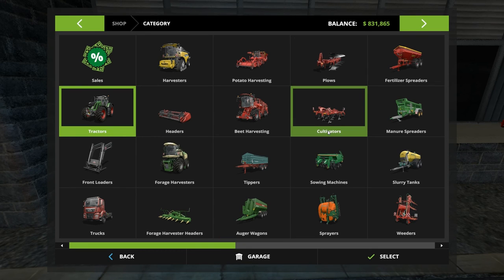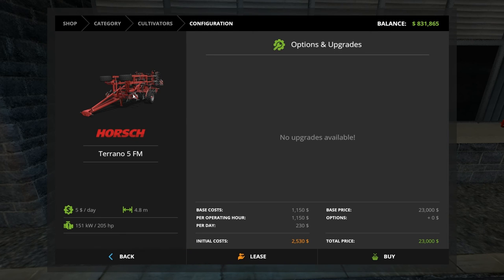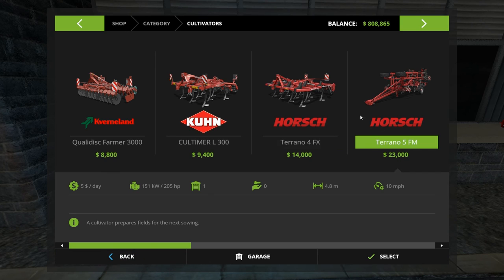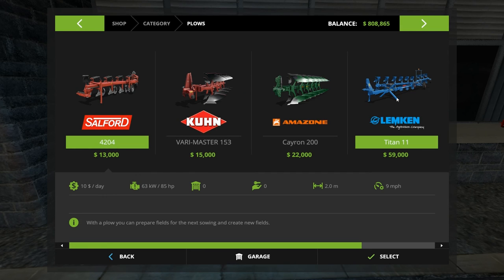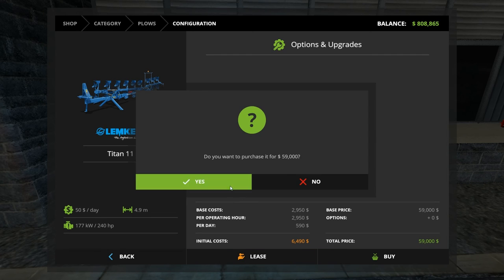So I would say the cultivator is a must, and I'm thinking this guy. Let's hook that guy up. The Terrano 5FM Horsch — buy, yes. And the plow — that's the one we signed up for, that's what we got the 240 horsepower for. So let's do it. Buy. Okay. So we've just spent about a quarter of a million dollars.